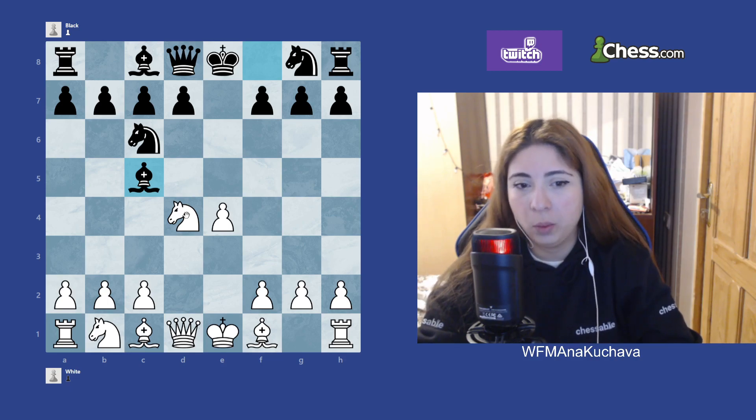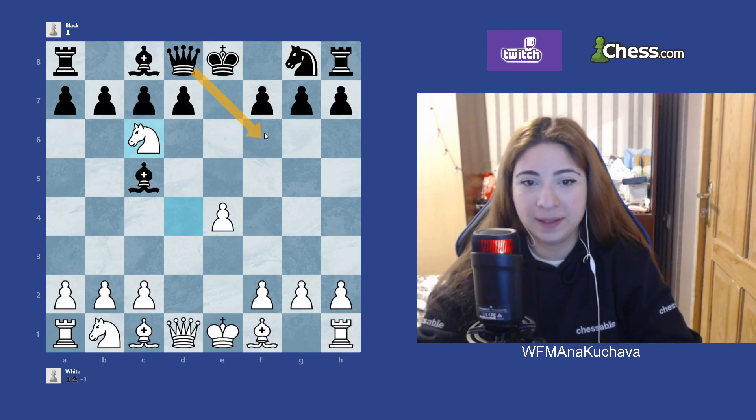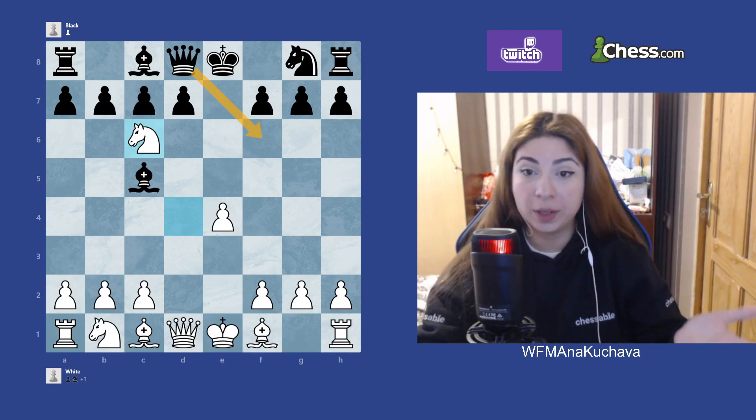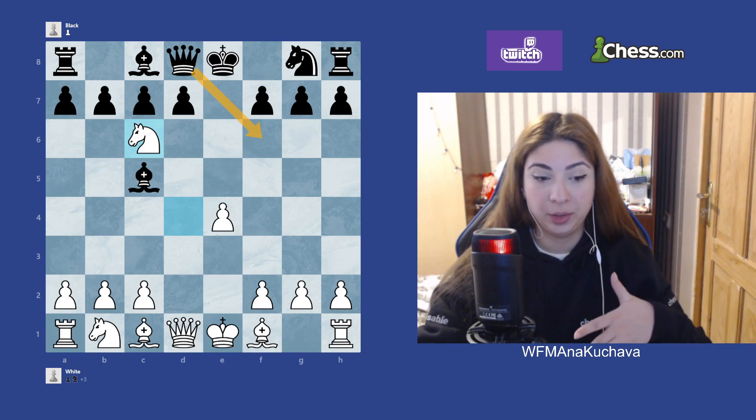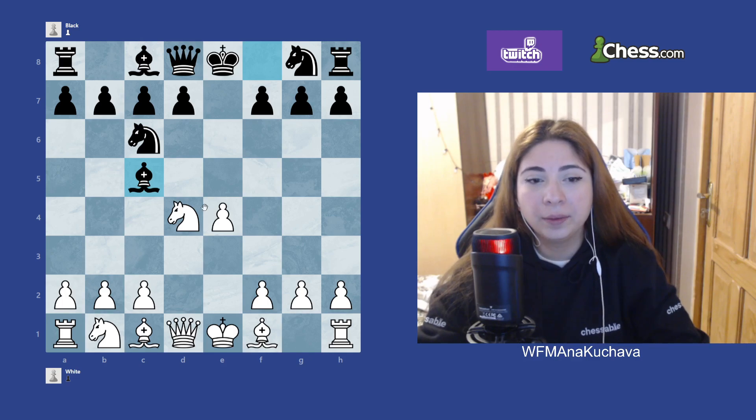White's three main options are: taking the knight, moving the knight with a tempo to attack the bishop, or protecting the knight. The Nc6 line was covered in the previous video — including how good it can be if Black plays Qf6, and even if they do it's still okay to play. So I won't talk about Nc6 anymore here.